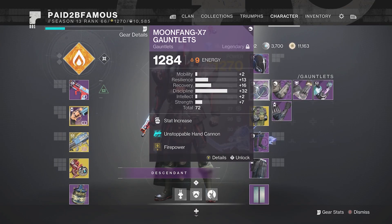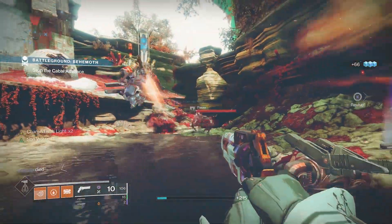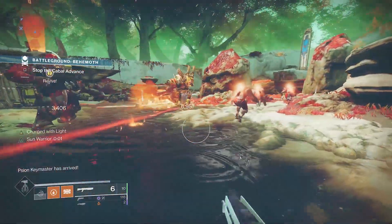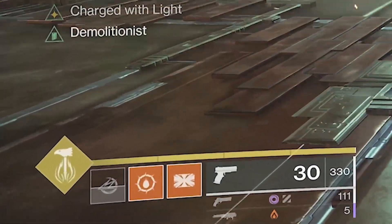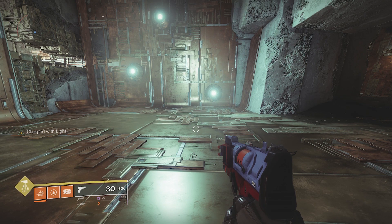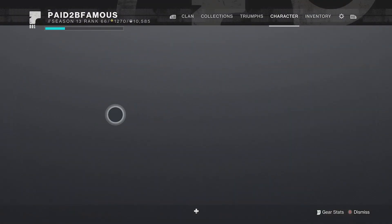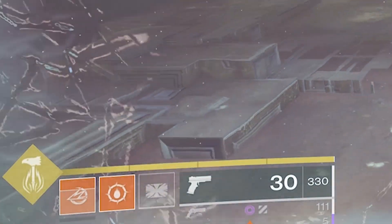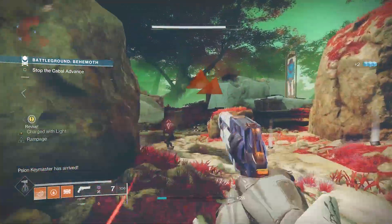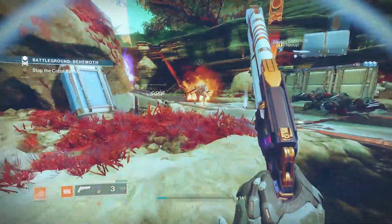I'm running three Firepower mods, plus one Elemental Charge mod to become charged with light, and Elemental Ordinance to make the wells. So right here I'm already charged with light — I throw my grenade and I instantly have half of it back. Since my discipline is at tier 9, it only takes a short while to get my grenade back. On my class piece I'm also running Bomber, which reduces grenade cooldown when using your class ability. So I throw a grenade, get half back, pop my barricade for another small bump, and in just a few seconds I have my full grenade back.